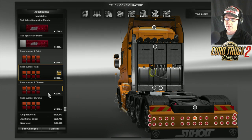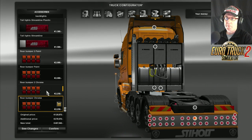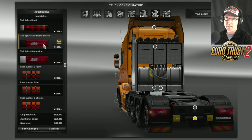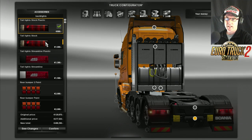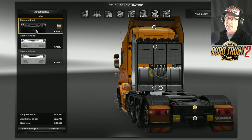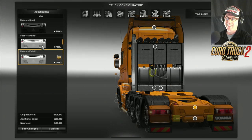The Stiholt is on there and you can do that - I really do like that one. But I'm not going to use that today because it just takes too long. So let's go that one there, and we will paint the chassis. You can go Shazzy stock, Shazzy paint one, Shazzy paint two. Let's go paint one.